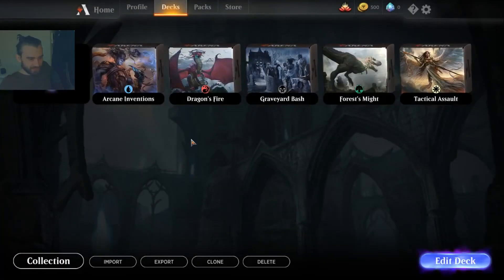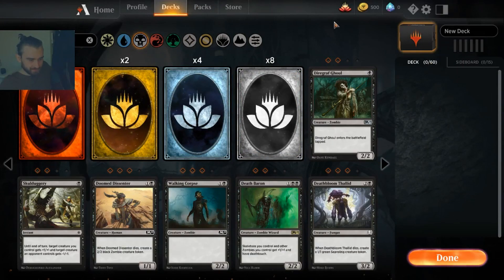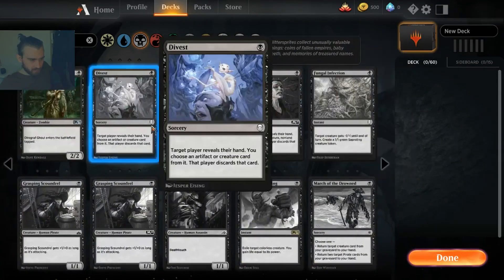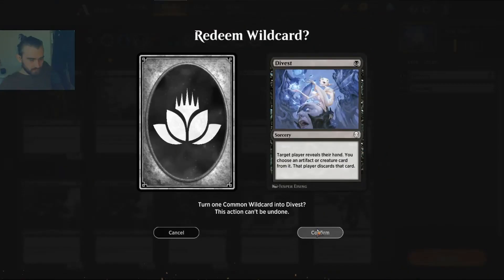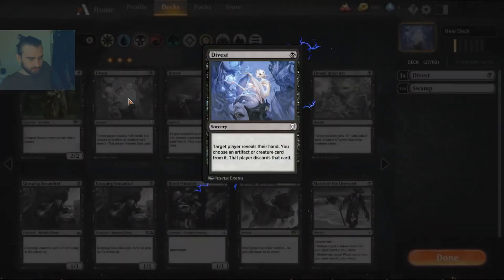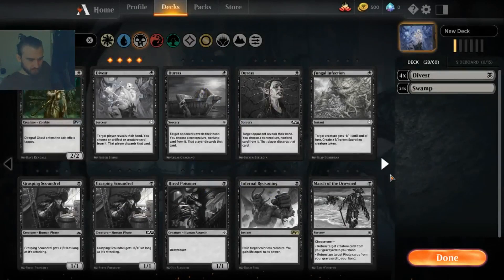Okay, anyways we're going to create a black deck. That's what I want to create, and just as I suggested in my mono black video, I'm going for 4 Divest. We're going for a kind of discard hand control kind of deck.